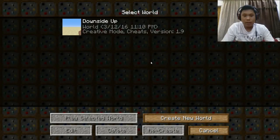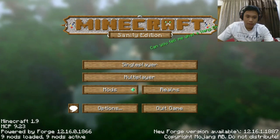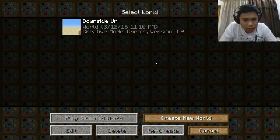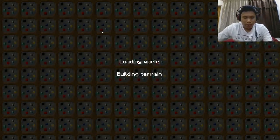Hey, how's it going guys, it's my little chicken here and today I am playing Minecraft. This is not the series I called the Adventures of Mad King. Right now we are playing a map called Downside Up. This is basically just like the map called The Dropper but in reverse — you're going up.